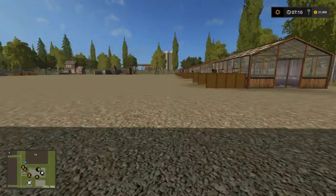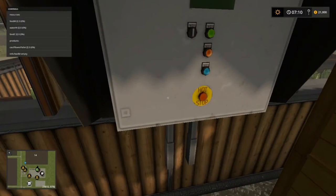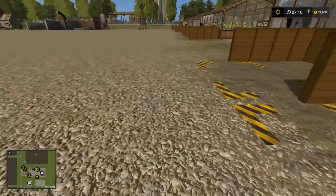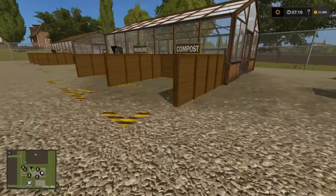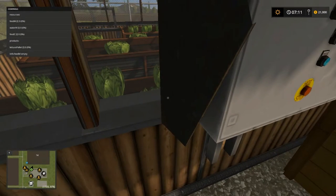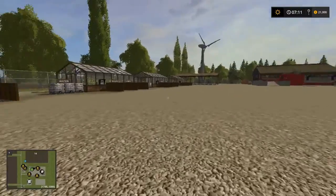These are the things for the greenhouses — compost, manure, and water — and we get cauliflower, watermelon, tomatoes, pumpkins, and lettuce. They'll make pallets of their own, come down and sell.